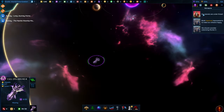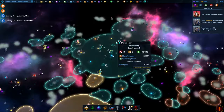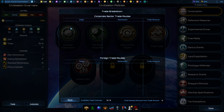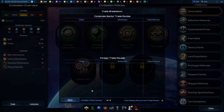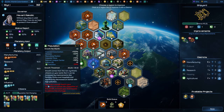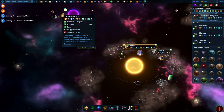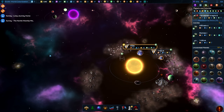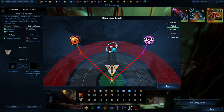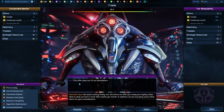Their beleaguered forces need breathing space to rebuild their fleets and defensive starbases. They're also looking to trade with the Manti Cluster, which will strengthen their economy and diplomatic relations, and hopefully team up to fight off the Yaw and the Cosmic Contaminant, who are unlikely to ally with one another in response. Iridium are carbon-based and need food to reproduce, but supplies are low. There are several planets within their territory to colonise, but it's crawling with enemy fleets. Somehow, the Corporate Sector must either lose some enemies, or gain some friends, or all is lost.